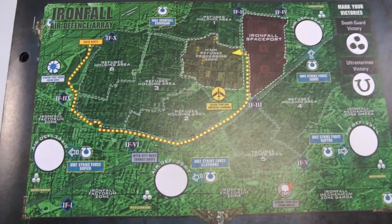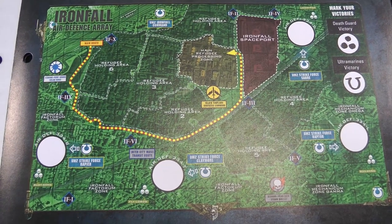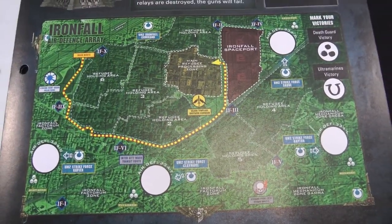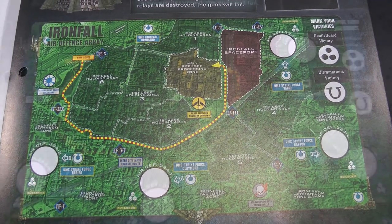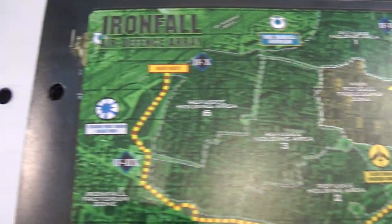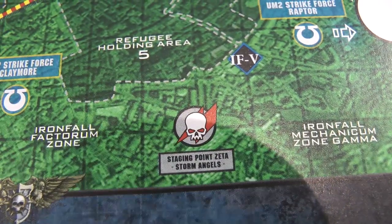Back to the map — we'll mark victories on it, and the overall victory goes to whoever wins the most games. We've photocopied this page rather than writing in the magazine. There's also a little cameo from the Silver Templars holding a refugee processing zone, and two other chapters: the Solar Suns and the Storm Angels.